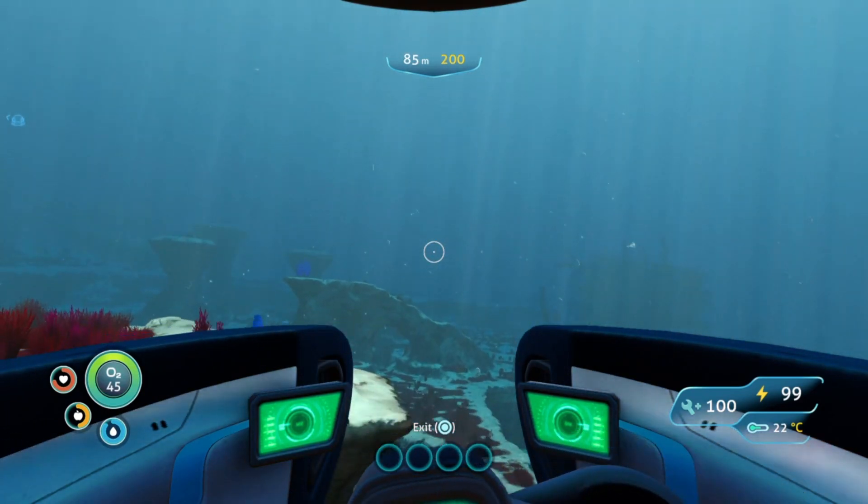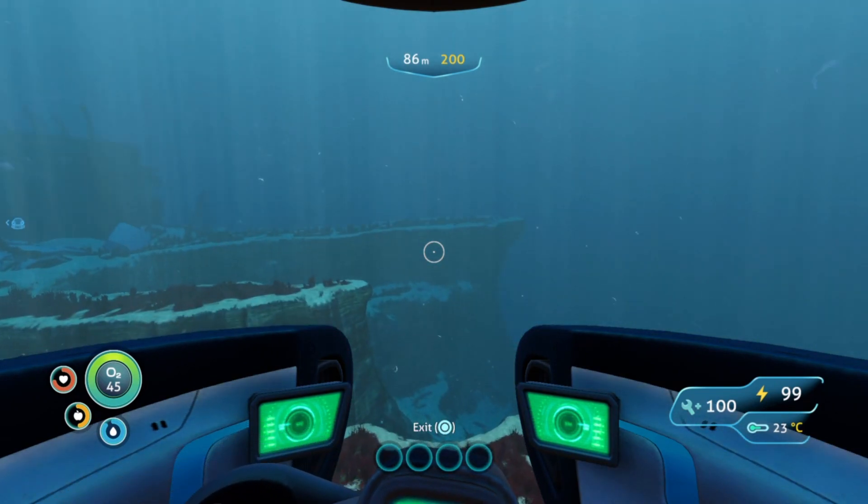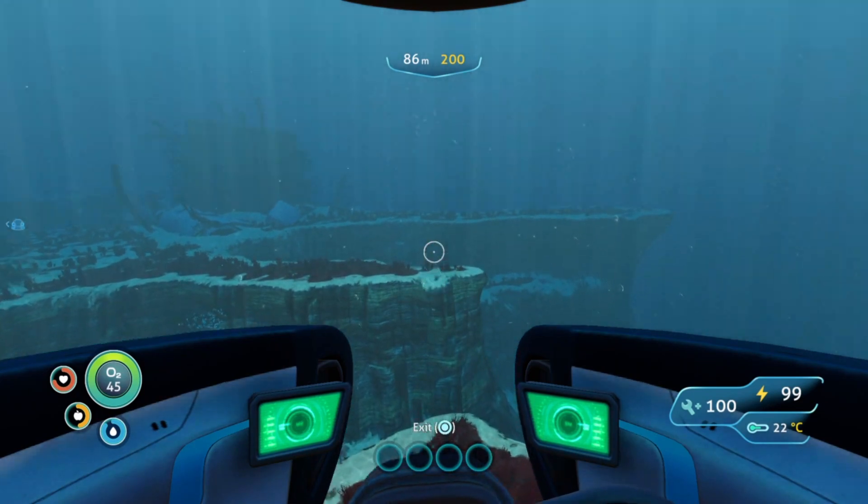Once you are on the side of the wreck closest to the Aurora, count the overhangs until you get to the third one. There then should be life pod 6.